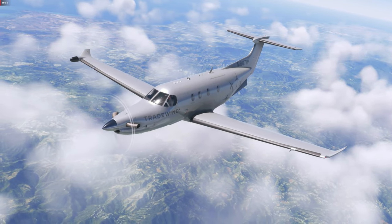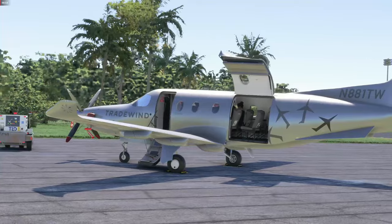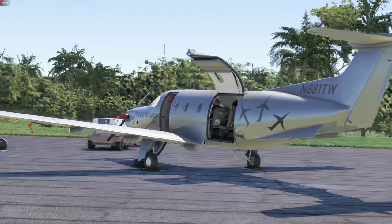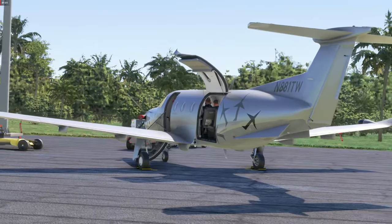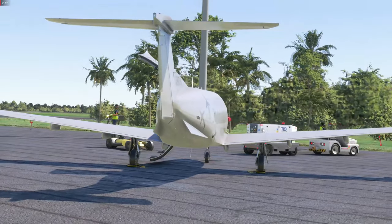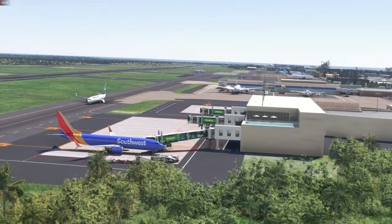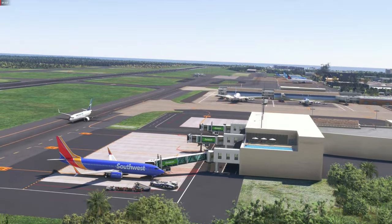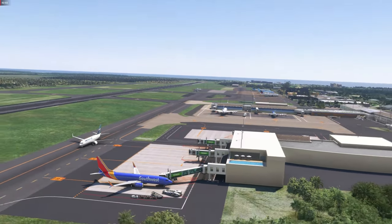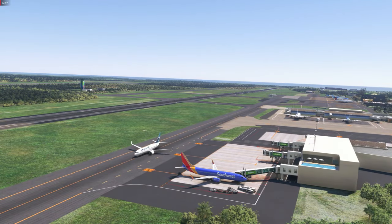We are flying the commuter version with six passengers on board today — I'll show you the weight and balance a bit later. The static elements are still attached: the pitot tube covers, exhaust covers, and this sun visor installed in the cockpit — that silverish thing on the windows. The doors are open. This is Punta Cana International freeware scenery; I will provide the link in the description. Unfortunately this GA/FBO ramp is not very detailed.